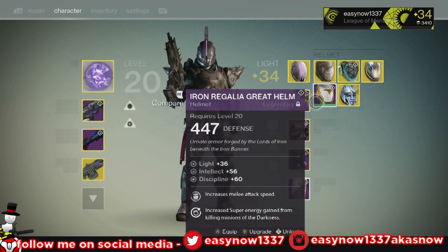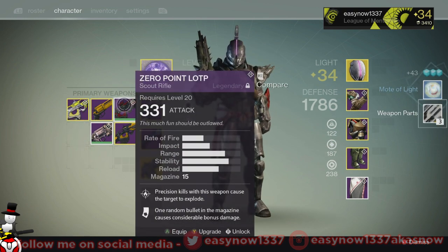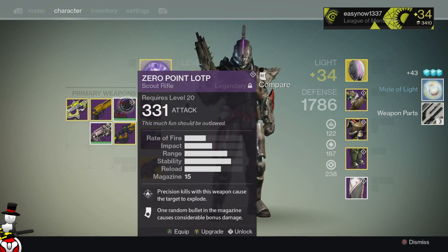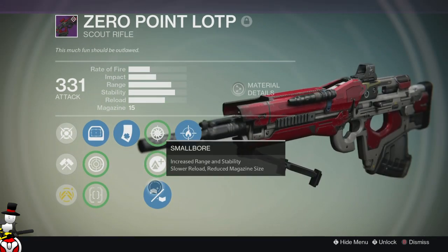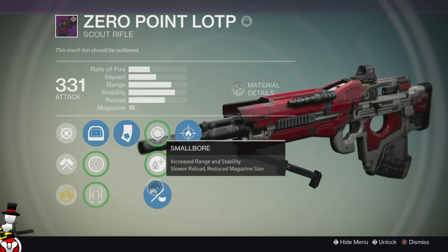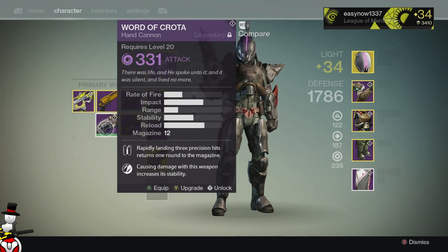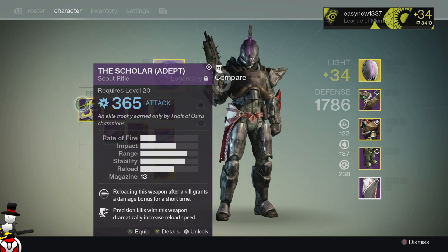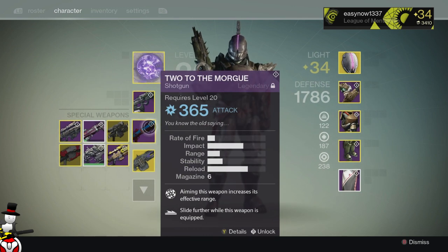For the weapons, I have my Fang of Ir Yût ascended and maxed out. I have another Hygieia Noblesse which I don't want. I have the Zero Point LOTP with Firefly and one random bullet in the magazine does considerable bonus damage, plus Small Bore to increase its range and stability — slower reload and reduced magazine, but the reload isn't dramatically slower. It's a very useful roll and I love this scout rifle. I have the Fatebringer fully ascended, the Vision of Confluence fully ascended, a Word of Crota waiting to be ascended, and a maxed out Scales Adept scout rifle which is quite powerful and fun to use — it's just a shame the magazine is so small. I have a Two to the Morgue fully ascended — one of my favorite shotguns, with incredible range and damage, which really helps in Prisoner of Elders against those Fallen with shields like in the VIP mission.